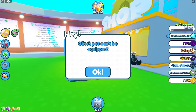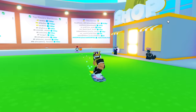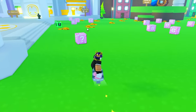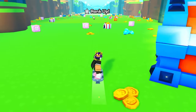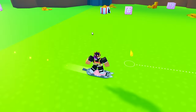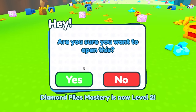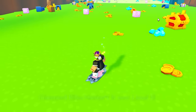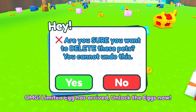If I try to equip the glitch pet, it says 'glitch pet cannot be equipped.' Since my pet stats are negative, will the banana do anything? It should, because the banana still has its strength. So yeah, the banana still does something but the glitch pet does literally nothing — I can't equip it or anything.